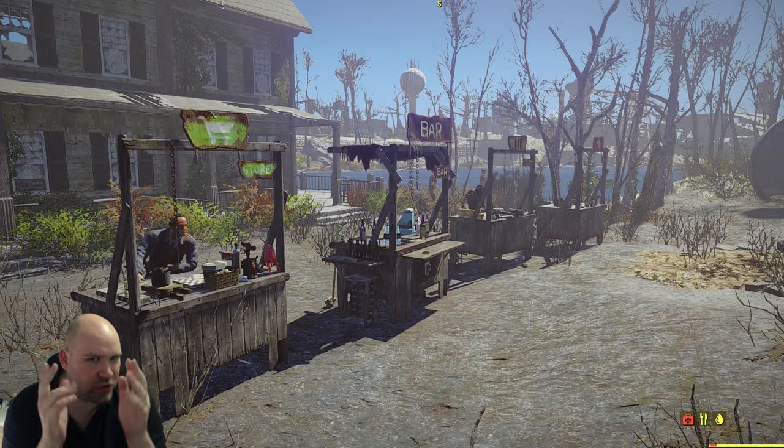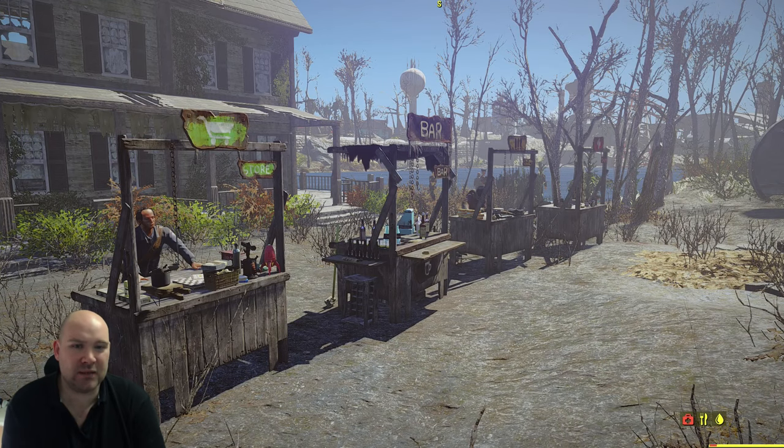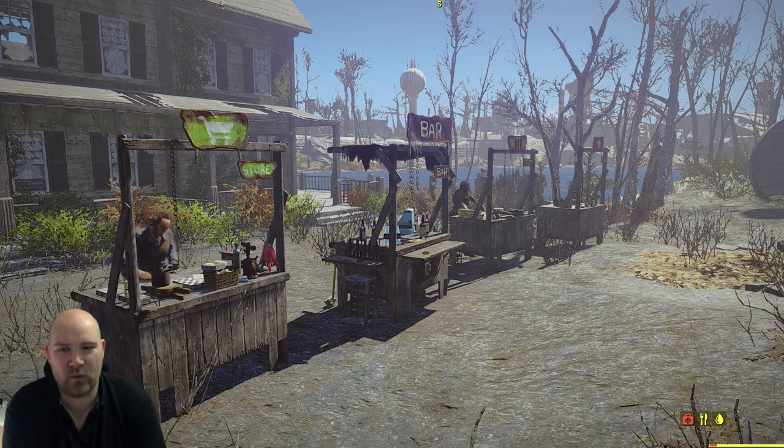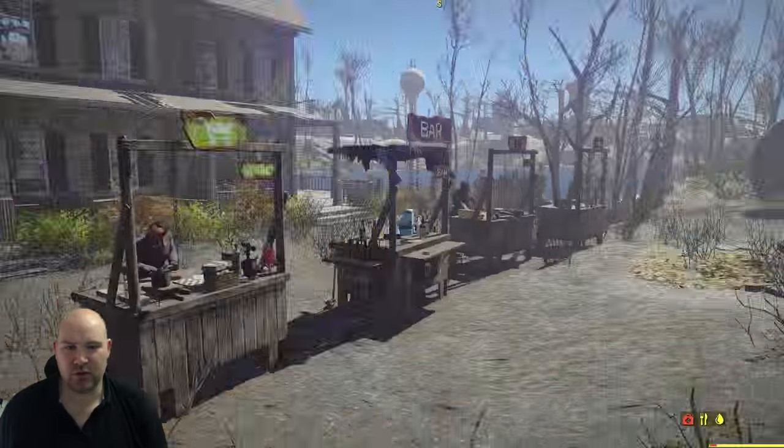What you need is a video which will show you three different builds to make these effective set pieces in your settlement. Each one will take less than five minutes but will instantly transform a rather pathetic looking stall into a memorable piece of your game.